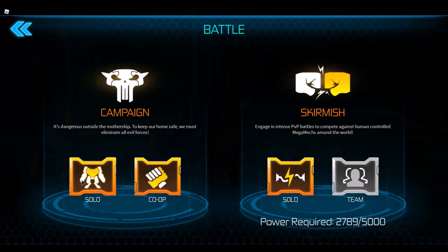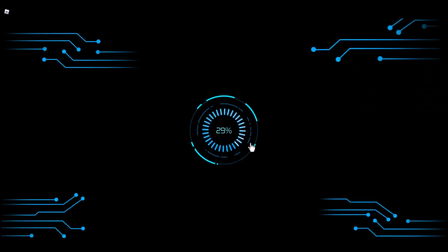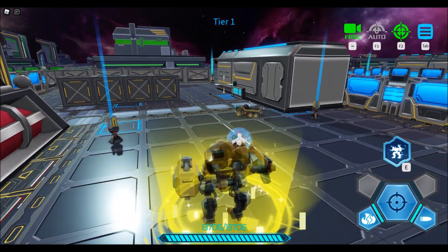Battle — solo — start. I'm going to beat this titan and then go into what I think said co-op, which might mean like a multiplayer battle where you can actually battle other players. But I may be wrong.